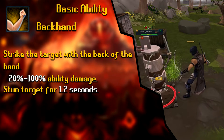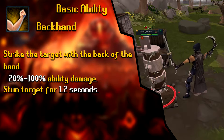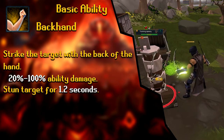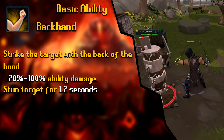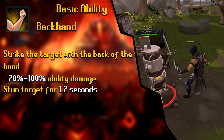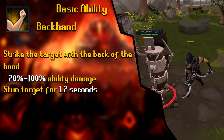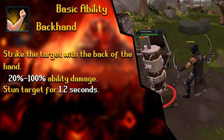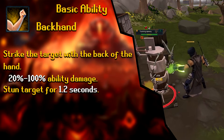The next basic ability is Backhand. The description is 'Strike the target with the back of the hand,' dealing 20% to 100% ability damage and stunning the target for about 1.2 seconds. This is useful because when you stun the target, you can follow up with Slice for that increased damage. Backhand is also a weaker ability, so you wouldn't prioritize it, but it's good for stunning.